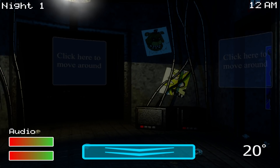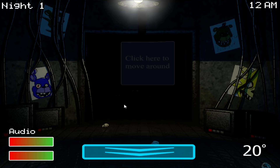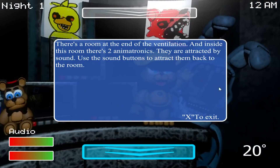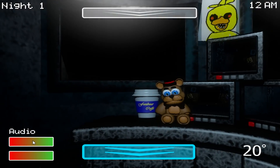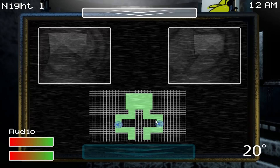Okay, night one — click here to move around. Looks like we're in FNAF 2. Down the hallway, it looks like there's animatronic heads or something. We can turn around. There's a room at the end of the ventilation, and inside this room there's two animatronics. They are attracted by sound — use the sound button to attract them back to their room. I don't like when games just throw you in like this.